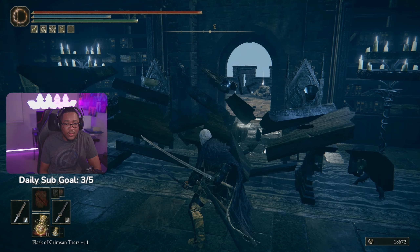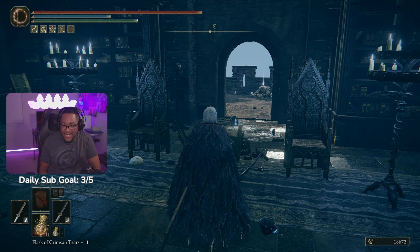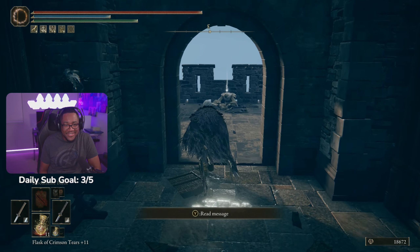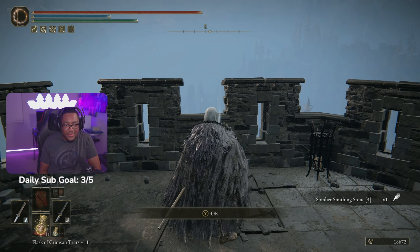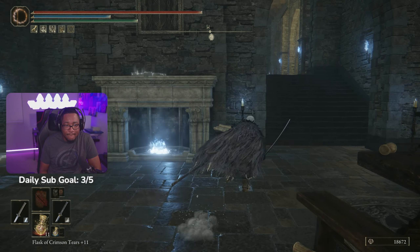In today's video, I'm going to show you how I beat Rolana in a ridiculous way using a dual katana bleed build. We use the Uchika Katana and the Naga Kiba for weapons. For talismans, we use the Claw Talisman, Shard of Alexander, Lord of Blood's Exaltation, and the Rotten Winged Sword Insignia. For armor, we use the White Mask and the Raptor's Black Feathers for extra bleed damage.